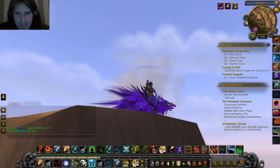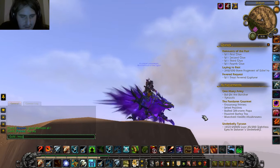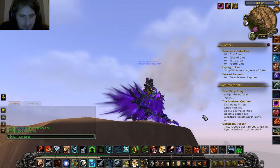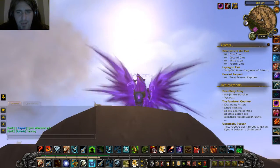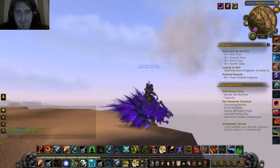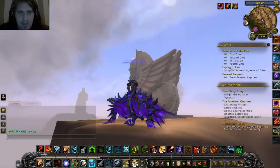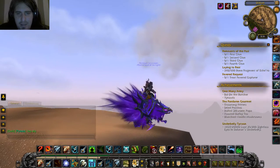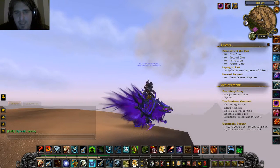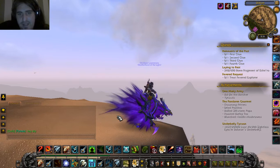At number 8, there's only one mount that can shout out — but you know how to kneel. This one is from the Glory of the Firelands Raider. There is only one hard achievement, which is finding 5 more people that know how to kneel. That's actually the hardest part of getting it — finding people that kneel.